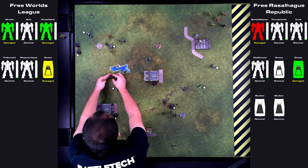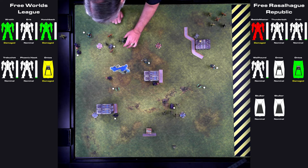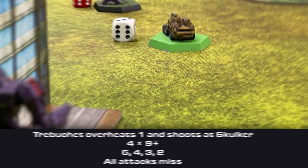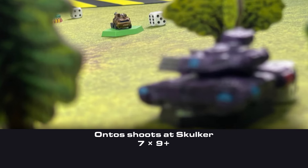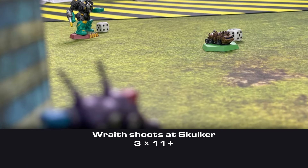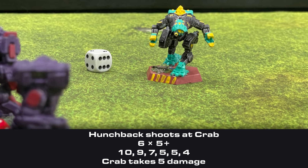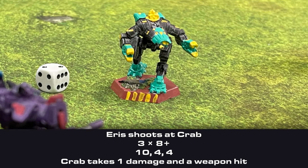I jumped my Phoenix Hawk to get behind the left Ontos. Matt did a minimal move with his Battlemaster, then moved his Wolfhound just across the pond from my Phoenix Hawk. My Trebuchet overheated and fired at the Skulker in front of it but missed. My Phoenix Hawk fired at the same Skulker and also missed. My Ontos fired at the Skulker near it, dealing 2 damage and slowing it with a motive hit. My Wraith fired at that Skulker too, landing 1 damage to take it out. My Hunchback opened fire on Matt's Crab, hitting for 5 damage and stripping away all of its armor. Then my Eris followed up against the Crab, dealing 1 damage and causing a weapon crit.